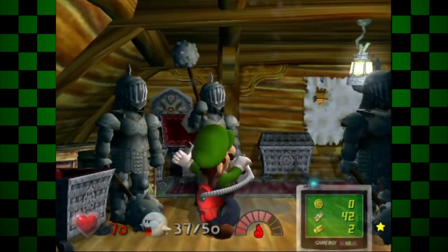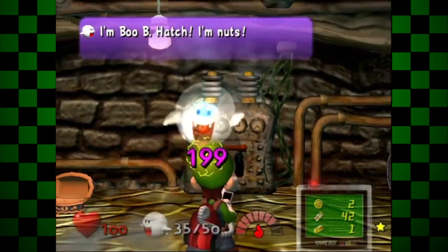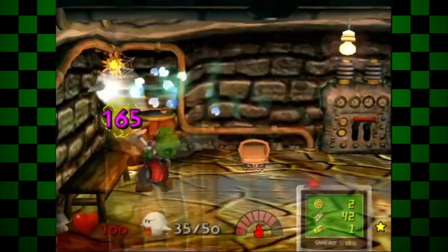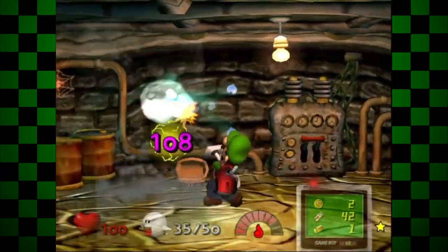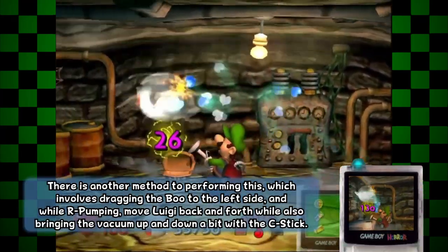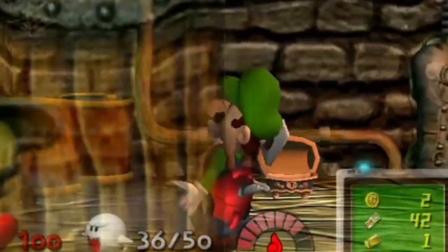However, you can try to preserve some cackles in boos that are over 150 HP. For example, you can capture the boo in the breaker room in one cycle, even though that boo has 200 HP. Using a method involving dragging the boo to the left side of the room, then pulling it back slightly with each R pump, will allow you to drag him the rest of the way once he's out of cackles. This method is pretty difficult though, so don't expect to get it on your first try. Or even your 100th try.